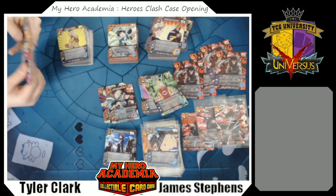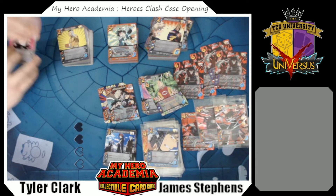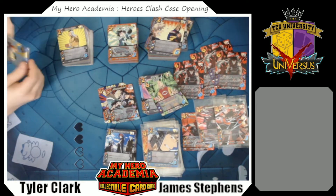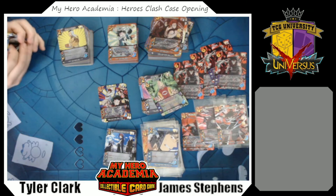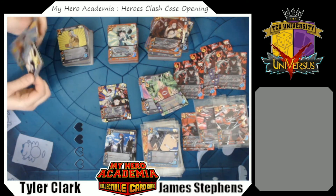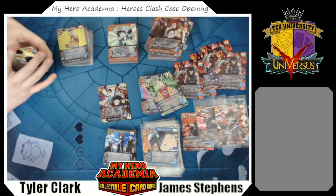So that means a box that was saved specifically to remain unopened — a first edition — has an SR in it. Is this a good SR though? The effect reads: discard one card, destroy a rival foundation. If this attack is blocked, both players shuffle all their attacks from the discard pile back to their deck, then reveal the top card of their decks.